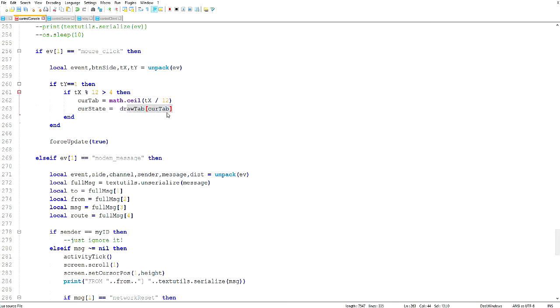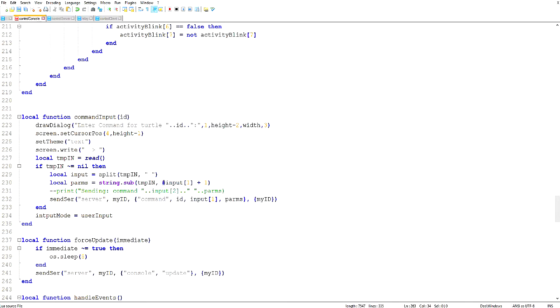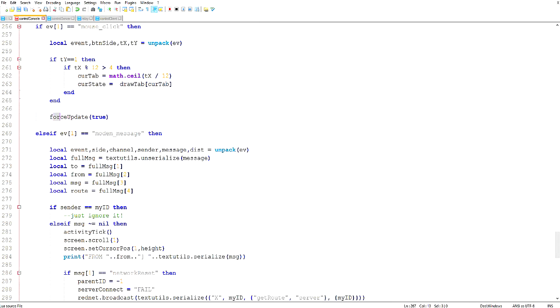You set the current state to whatever the draw function is for the new current tab. That's how the tab switching works — it's quite simple once you understand the math. curTab is just an integer, and drawTab is an array holding references to the draw functions for each tab — references to drawSystem and drawTurtle. And then we force an update.